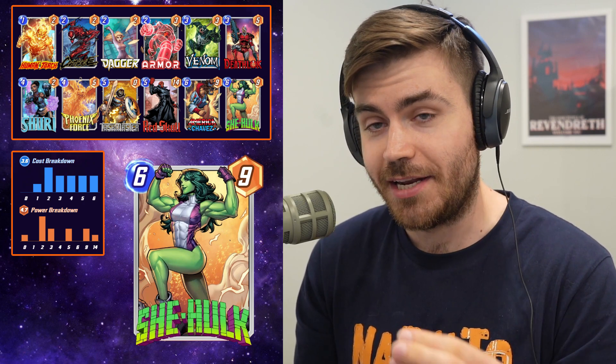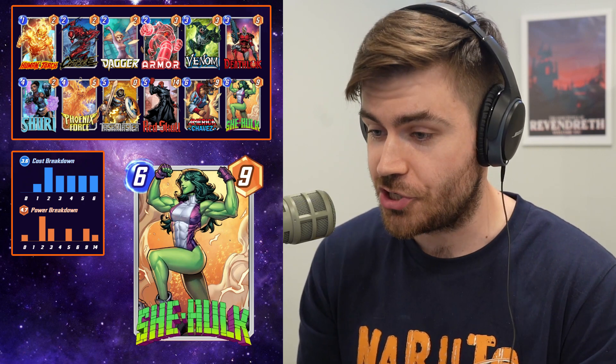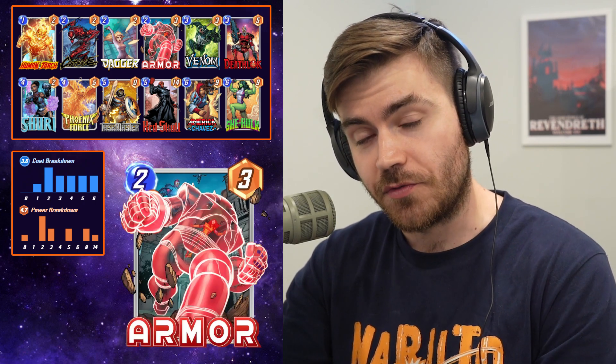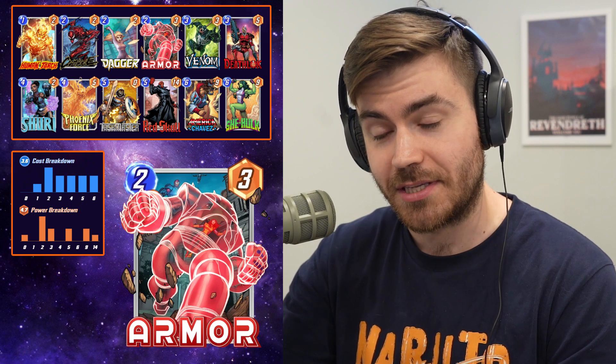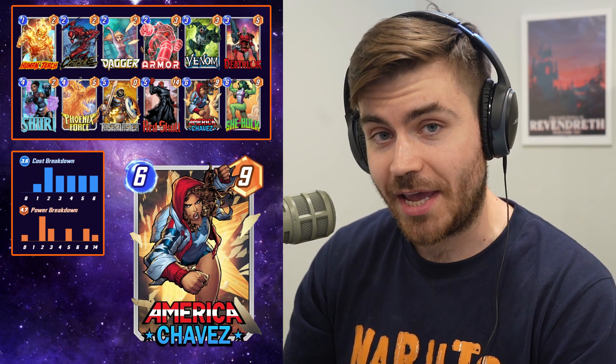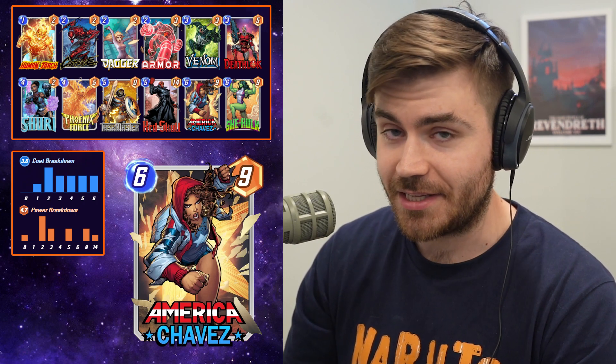Sometimes we can even do things like a She-Hulk and a Taskmaster on turn 6 in our Shuri lane. We're going tall with this deck. Armor is going to help us protect our Phoenix Force if it copies a Human Torch — that way it's safe from cards like Killmonger. We also have an America Chavez in this deck.